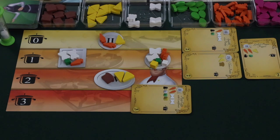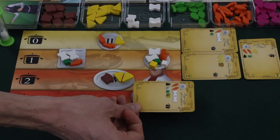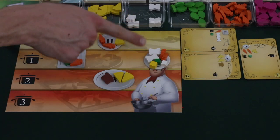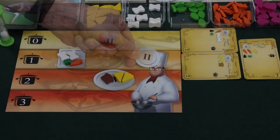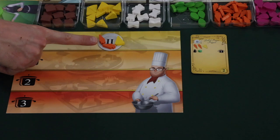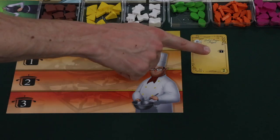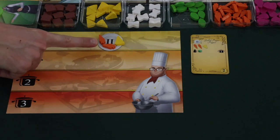If a player has correctly completed an order, they gain the listed reward in coins, place the order to the side for in-game scoring, return all ingredients and spices to the common supply, and place the plate in the dirty dishes area. If players have not fully completed any orders, they move back their prestige marker one space for each incomplete order. An incomplete order's plate can remain where it is and be completed in the next round.